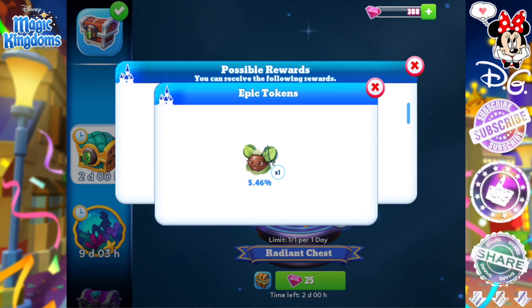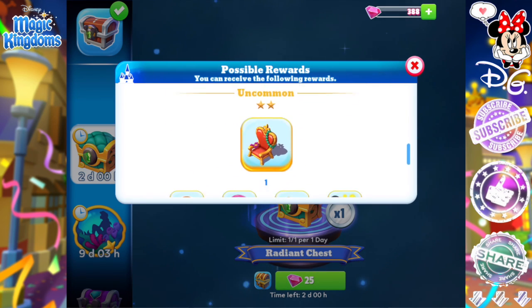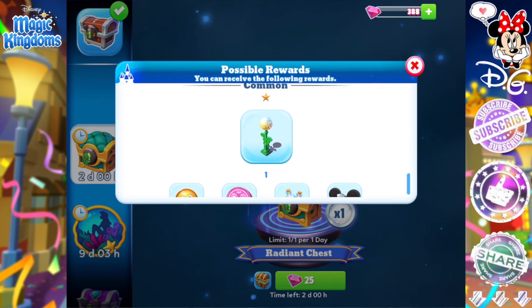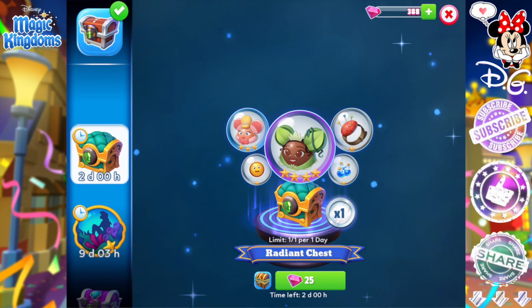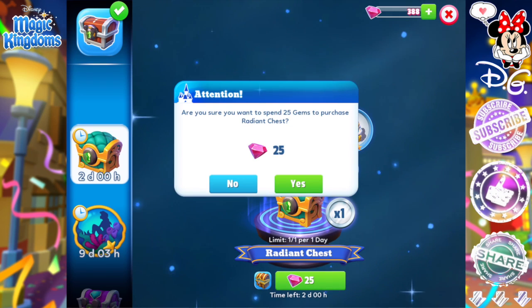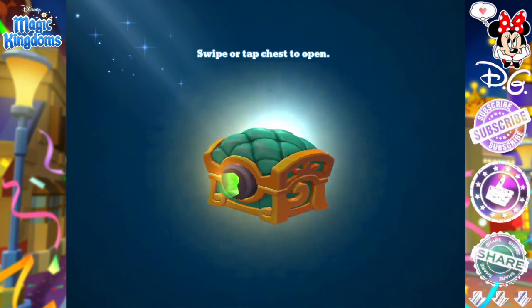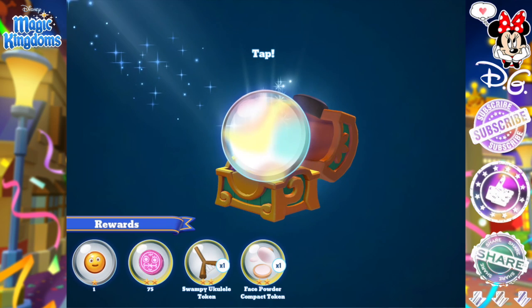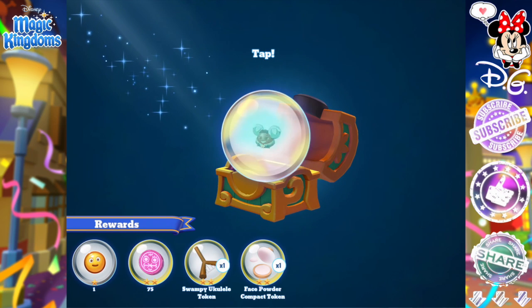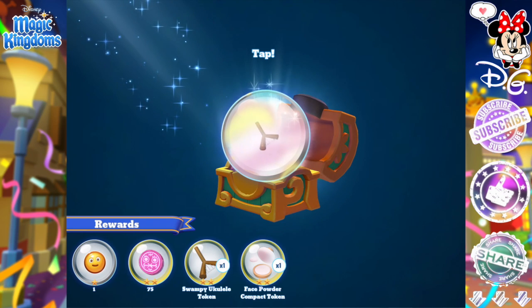There is still the Radiant Chest you guys can open to try and collect Tiana's ears hats especially, along with decorations and currency and gumbo and stuff. If you are still collecting for Tiana, this is definitely a great way to do it and it's just for gems — only 25, not like 60 for legendary chests which are absolutely ridiculous. Open your chest now for lots of character tokens and hopefully Tiana's ears hat. Fingers crossed.